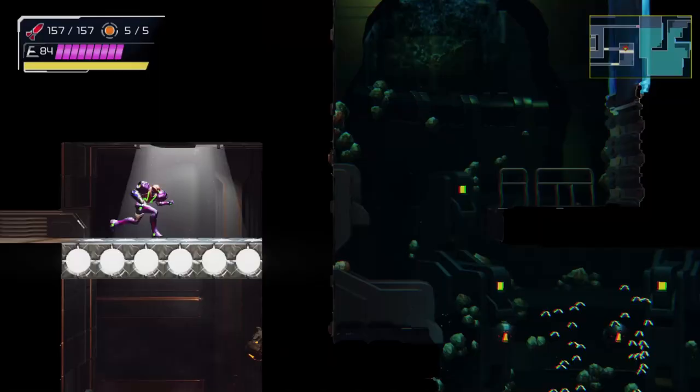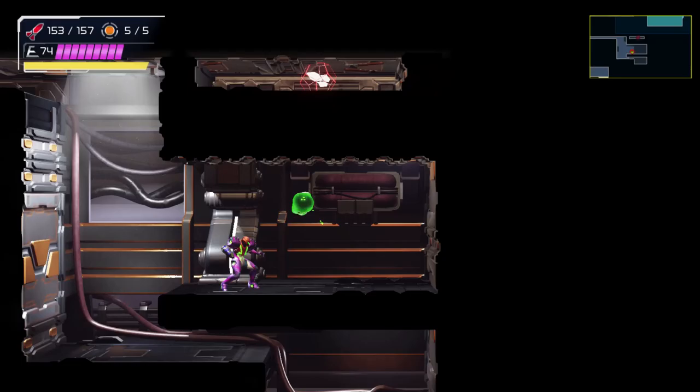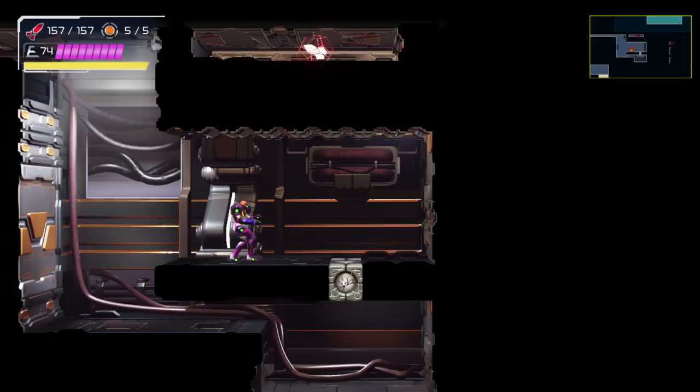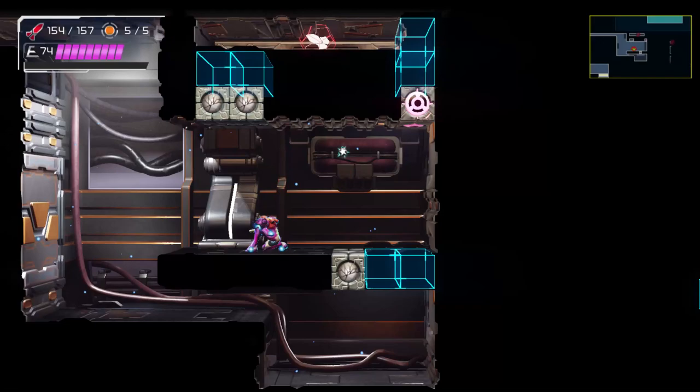I forgot that seeker missiles actually work on enemies cloaked in electricity. It looks like we just found another good part of the missing items here in Perennia. Can cross bombs get it from here? They can only get a small portion, so I think I'm going to have to power bomb this in order to get those blocks.